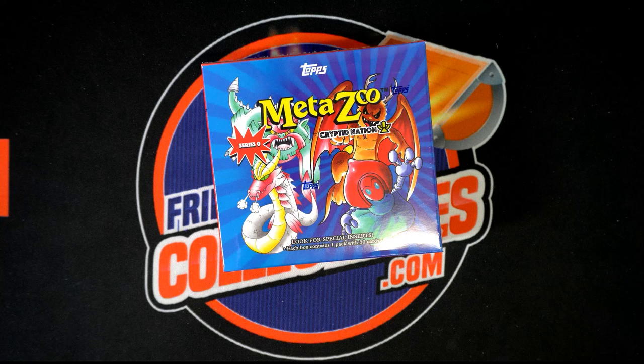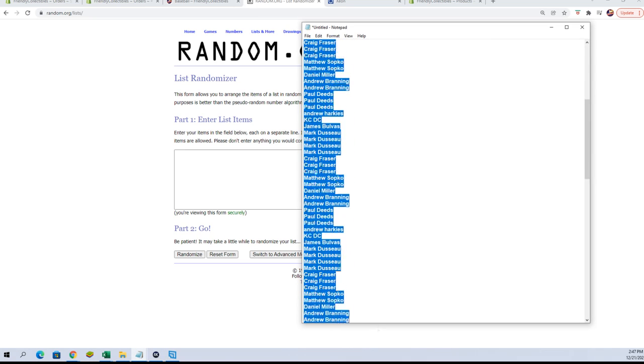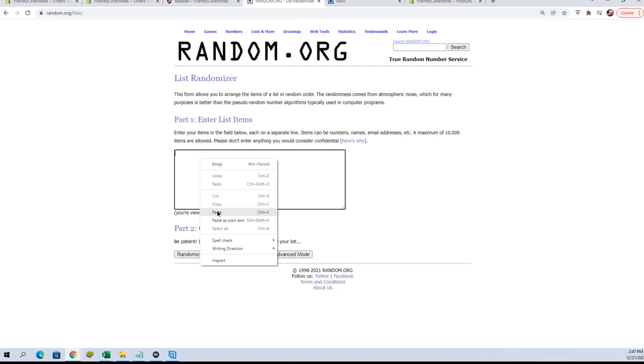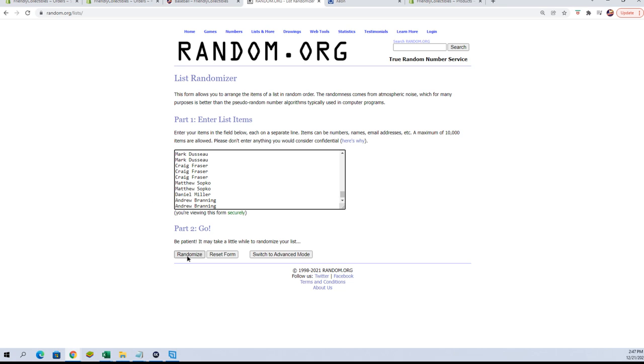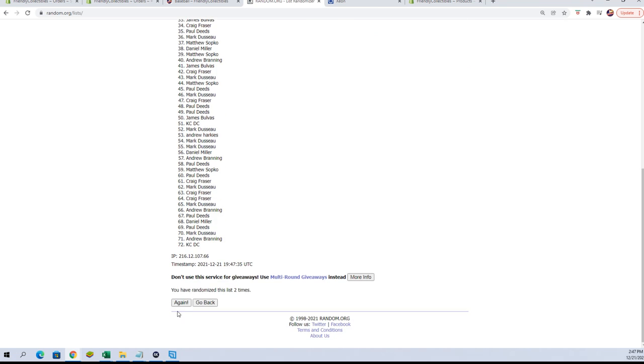Let's go over to our randomizer. We'll get our names and put them in there. We're going to copy and paste them in over here. And as I said, seven times — there's one, there's two, three, four, five, six, and number seven.